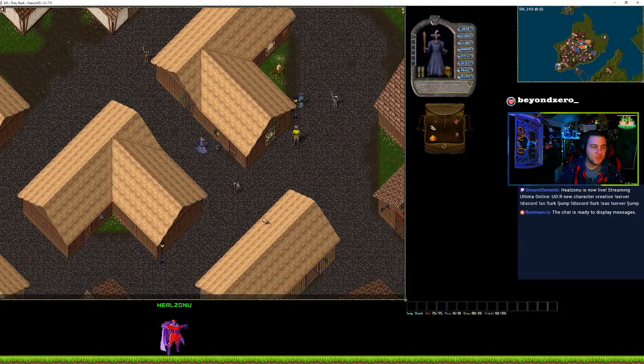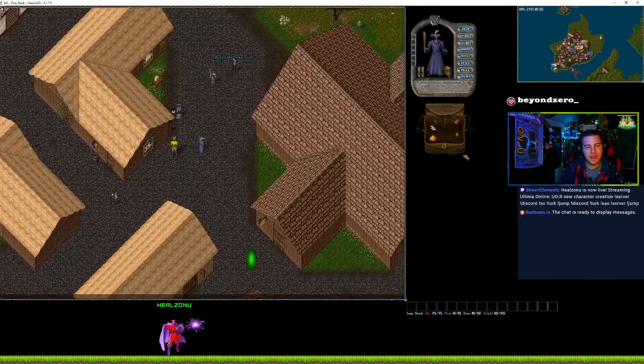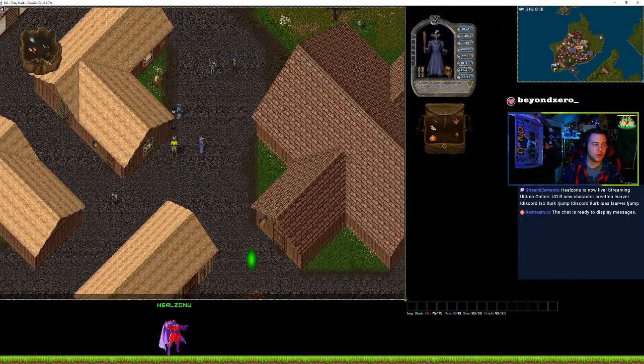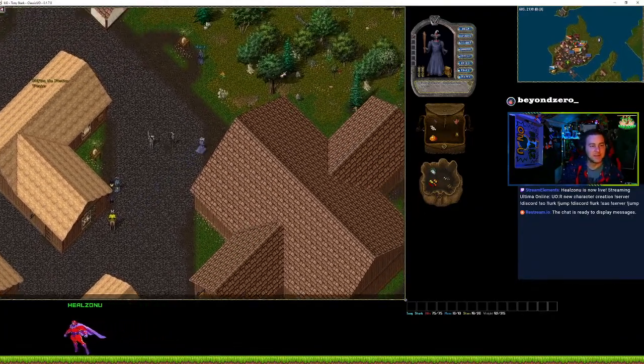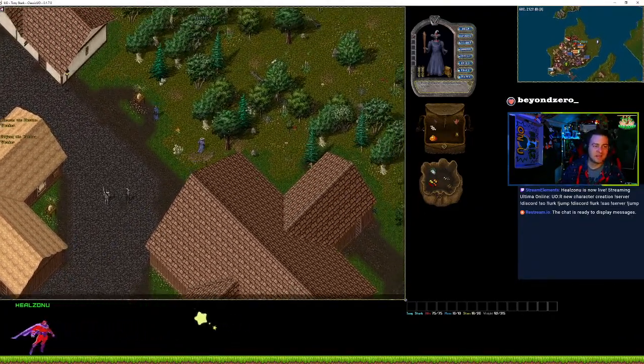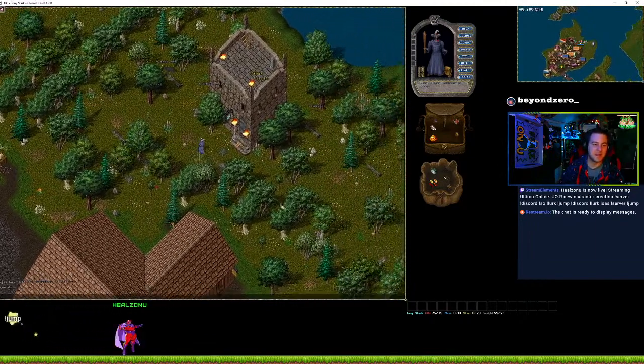Any newbie or blessed items have to be in your main bag — you can't have them in a sub-bag. This is really super helpful because then you can get back up to full health if you die out in the wilderness.